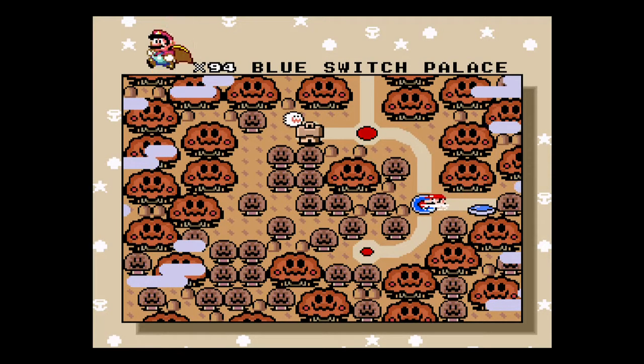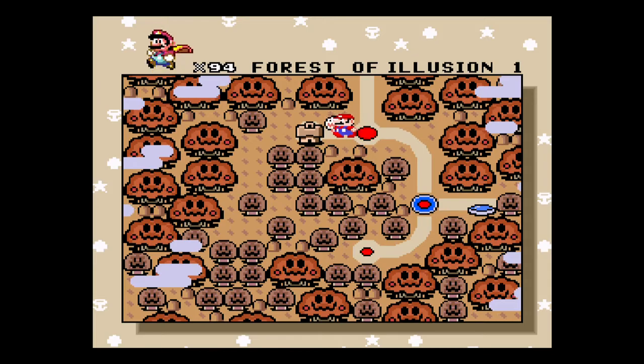Alright, so Forest of Illusion 3 here leads out of the level, so that's going to be the last one I do. We'll go back up to the ghost house and do both the exits out of that.